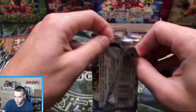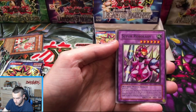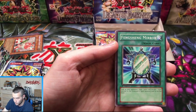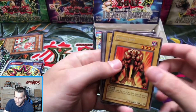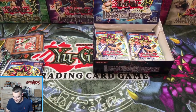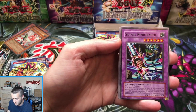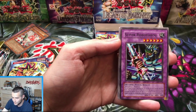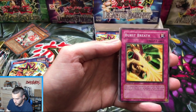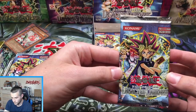First Edition Legacy of Darkness. Spiritual Energy Settle Machine, Super Robo Lady, Troop Dragon, Feng Shing, and Opticlops — another rare. Number 14, we still have eight more packs, two to three more big hits. Will he get an Ultra Rare? Will he get a Secret Rare? We have not pulled a Yada, we have not pulled an Ultra Rare. Super Robo Yaru, Bark of Dark Ruler, Winged Minion, Burst Breath, and Blast with Chain — another rare. A lot of rares in a row.